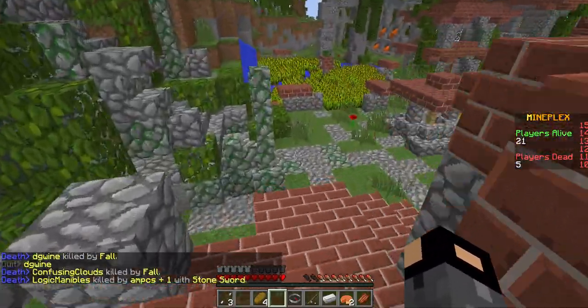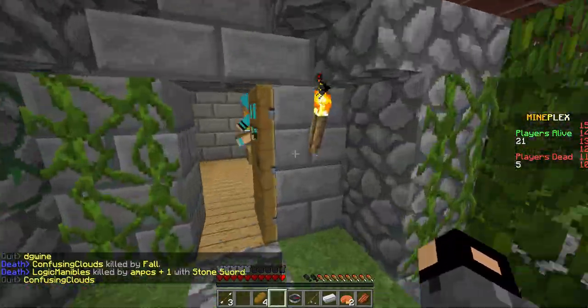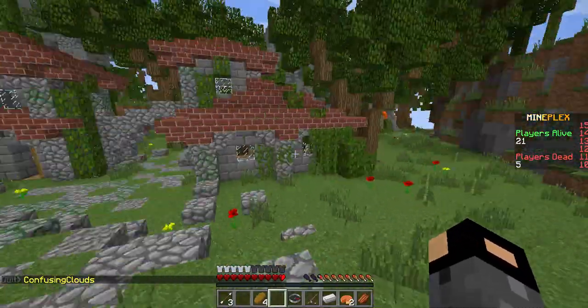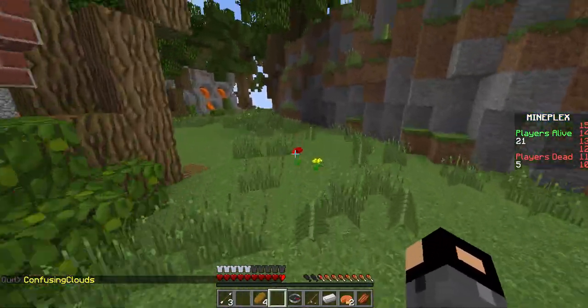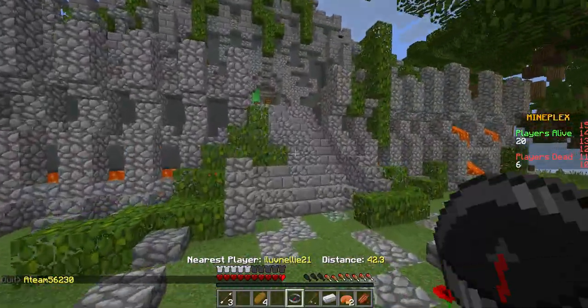I'm just kind of trying to get rid of the barriers. I don't want them — they don't really help me, they just take up space in my inventory. I'm gonna avoid that person. She has a sword and I don't have a weapon. All I have is a fishing pole, so I'm gonna stay away and run up here.